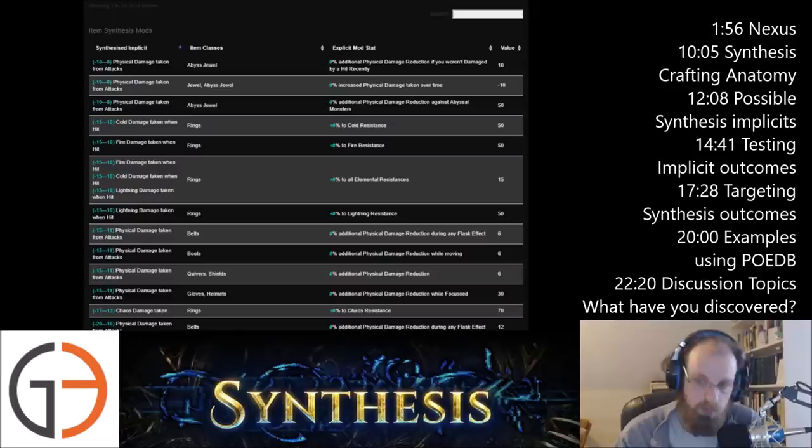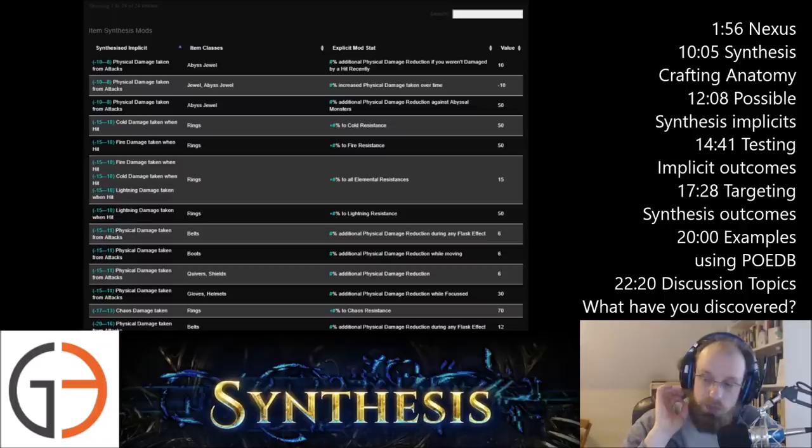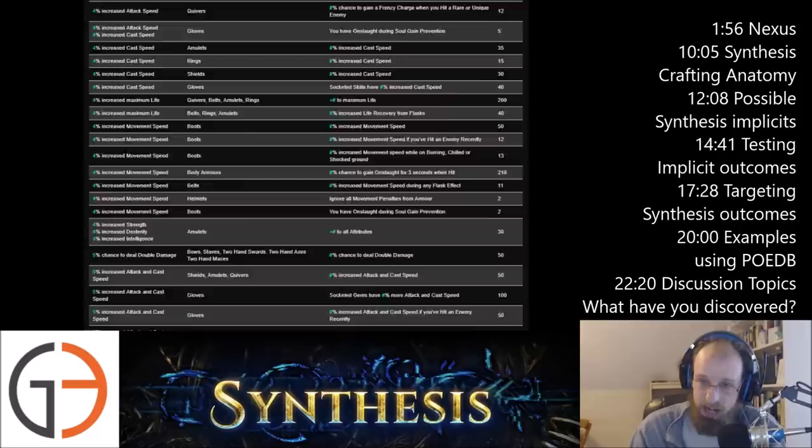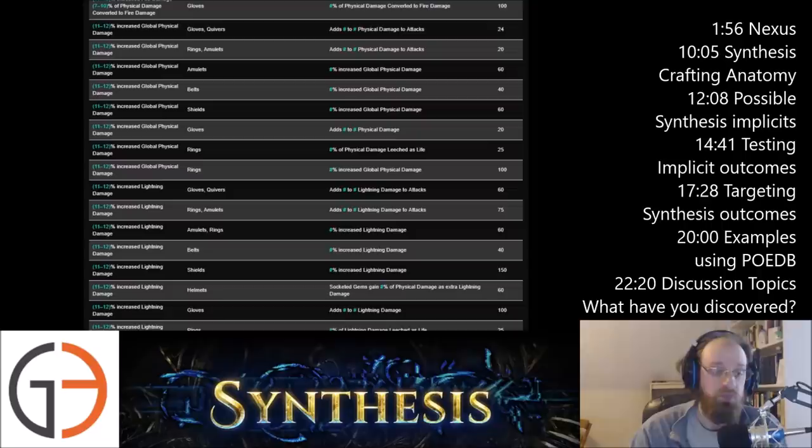It's also got item classes, so if you've got a specific item set and want to see whether it's useful, you can sort along those lines. Every single build in the world can use these mods. If you're looking at this and thinking it's pages and pages of implicits — you're right, basically every single stat in the game can be dictated and come out. You might think it's way too much information, and that's fine. Nobody's forcing you to interact with it.